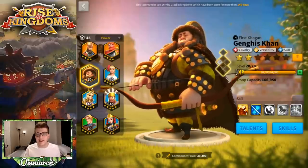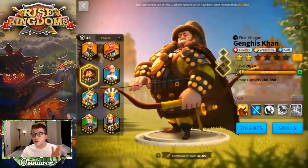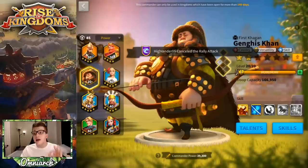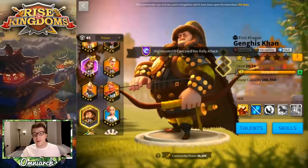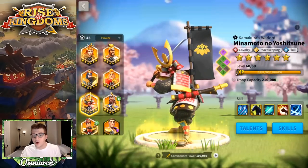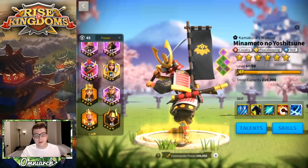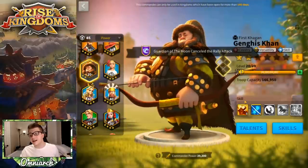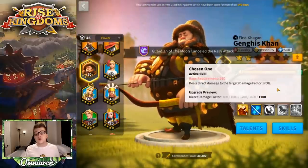Khan is a cavalry skill commander. The versatility tree is useless — don't even look at that at all. We have other cavalry skill commanders in this game that come out before Khan, such as Minamoto, so we can draw some parallels between these two commanders. Let's take a look at Genghis Khan's first skill — it's called Chosen One.